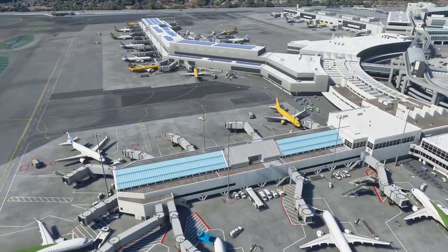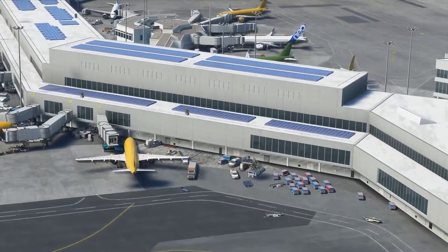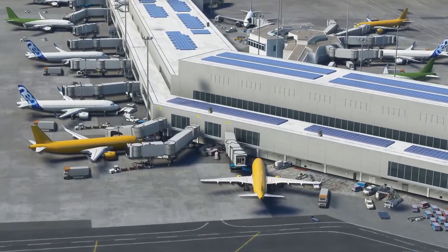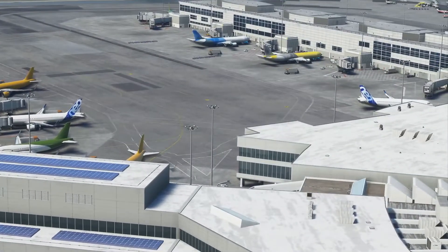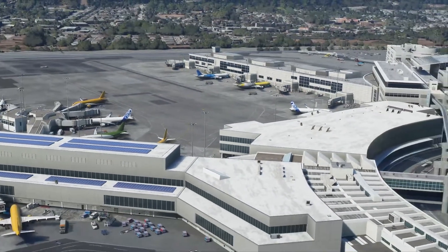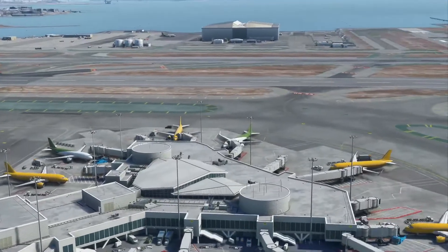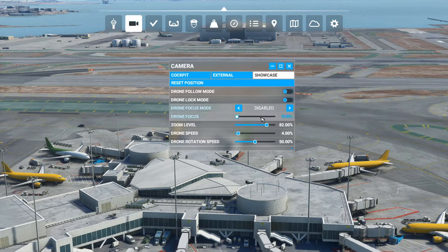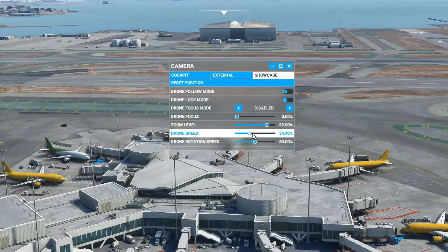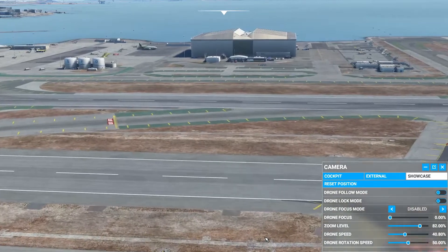We did see some issues in Frankfurt, but I think a lot of those will get smoothed out. So far so good. Let me turn the camera around — we're going to take a look at the hangar area, I think it's called the super ramp or something like that.